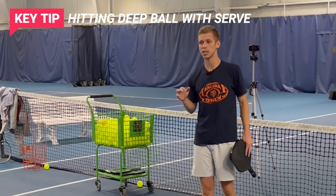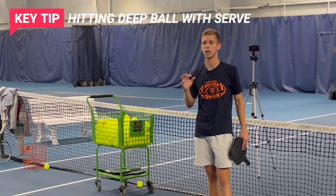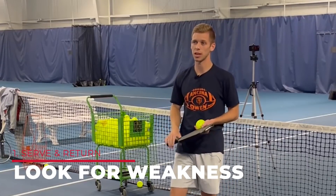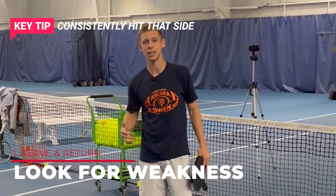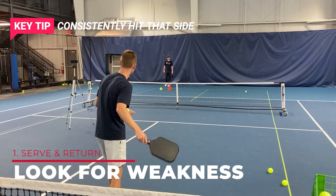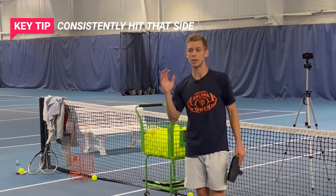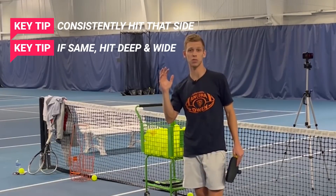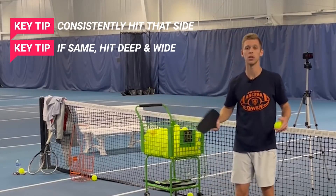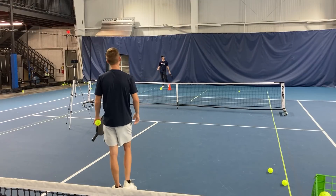The next thing, when we're playing in a tournament — for 4.0 and above — immediately look for your opponent's weakness. Do they have a weaker backhand or weaker forehand? Then consistently hit more to that side. So I'm looking: is Elisha's forehand or backhand stronger? I'm going to pick on that. If both are about the same, I'm going to hit serves deep but out wide to open up that court.